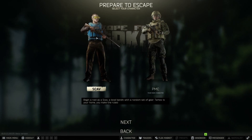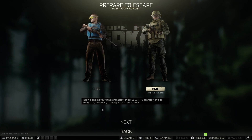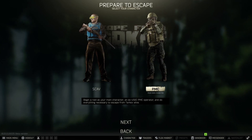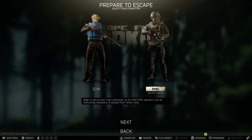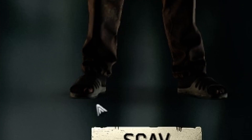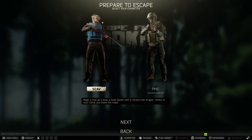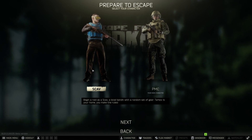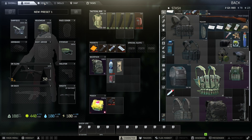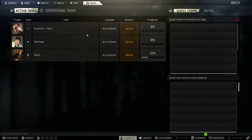Now, if you don't understand how Tarkov works, pretty much you get a Scav and then a PMC. Your PMC is your main character, the guy that you take all of your best loot and put onto. I recently died, so my PMC is looking a little terrible. Your PMC has his own health pool, his own skill tree, and his own maps, as well as his own tasks that he needs to complete.